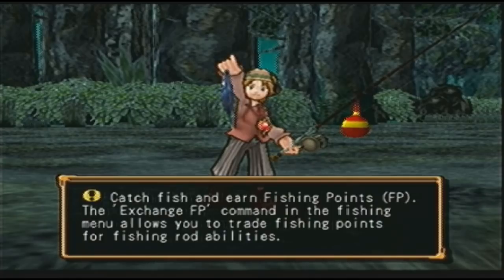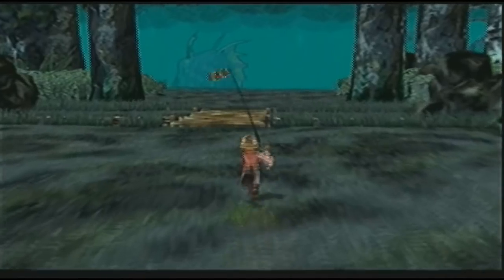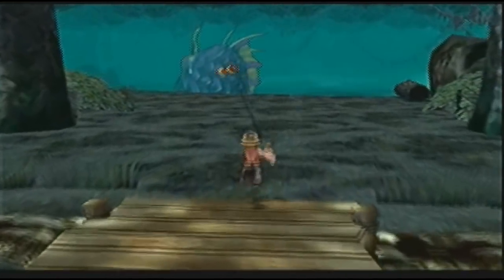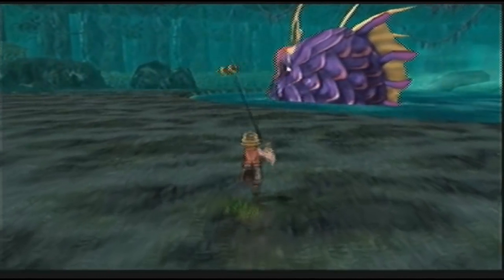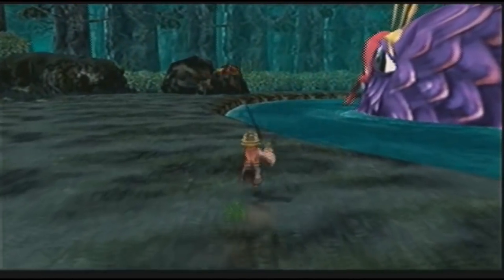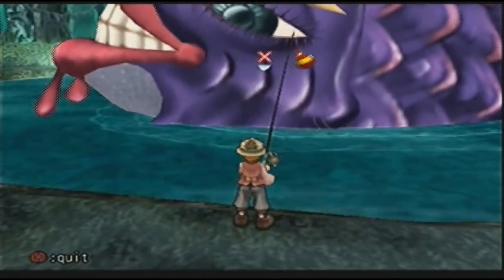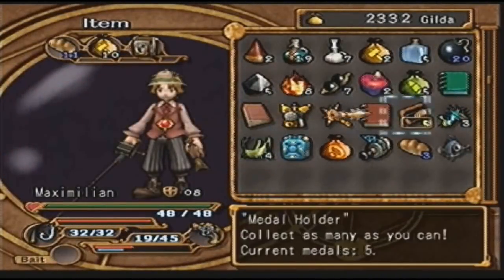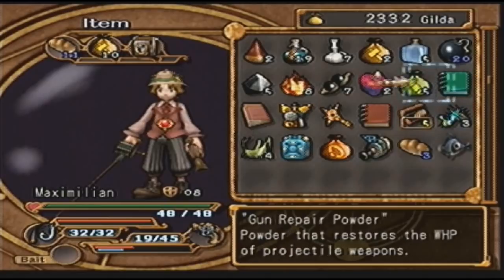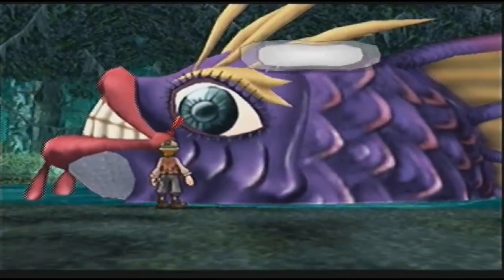Catch fish and earn fishing points — FP. The exchange FP command in the fishing menu allows you to trade fishing points for fishing rod abilities. Well, I'm done fishing. I feel like I should put this fishing rod away, because look — it's going to get tangled in my rod. But apparently that doesn't happen in this game. I can just cast at him. I will spectrumize the fish. Alright, let me get my weapon re-equipped. And the music just stops.